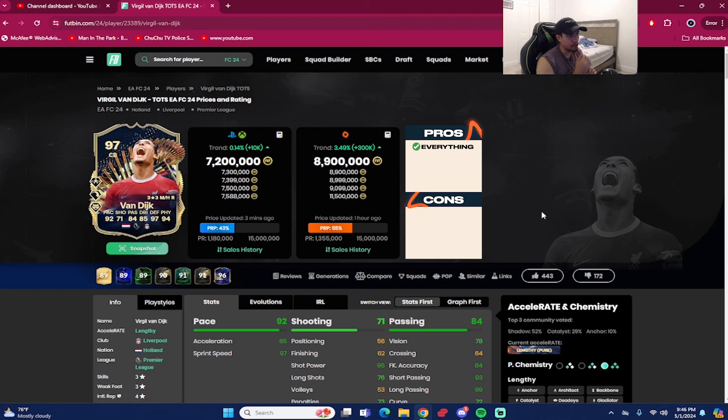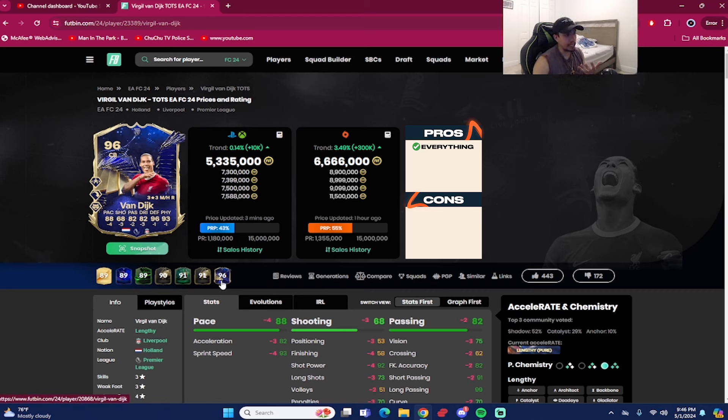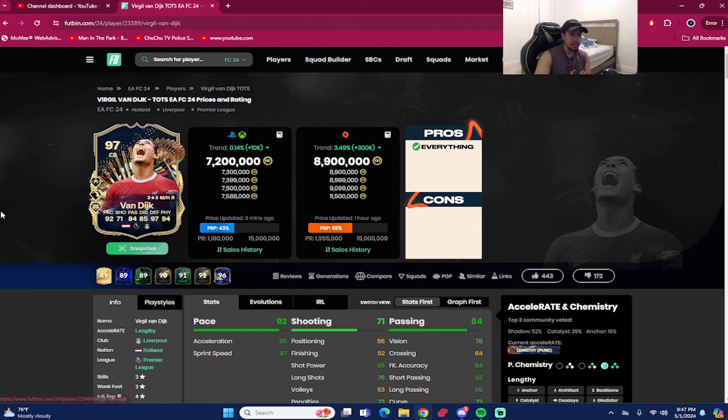The 97-rated Team of the Season VVD is coming in at around 7.2 million coins on Xbox and PlayStation at the time of recording, and 8.9 million coins on the PC market — that is a lot of coins for a CB. But you guys know how I feel about VVD every year in FIFA, especially this year in EFC 24. The Team of the Year was the best center back in the game by far, and the Team of the Season brings a plus-four on pace, plus-three on dribbling with jockey on gold, plus-one on defending and physicality, and plus-two on passing with long ball pass on gold.